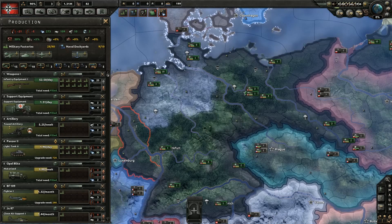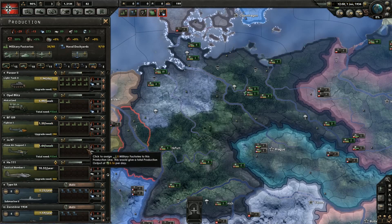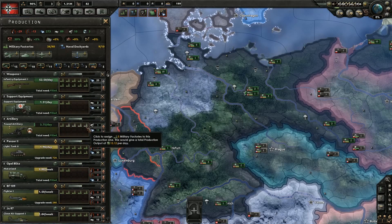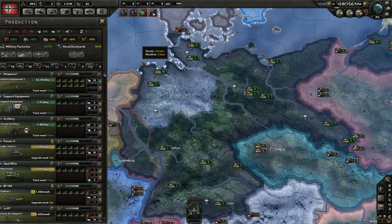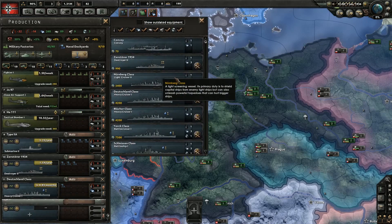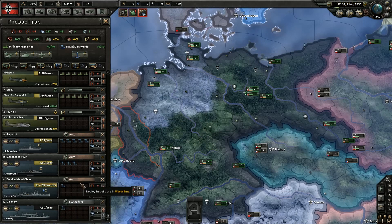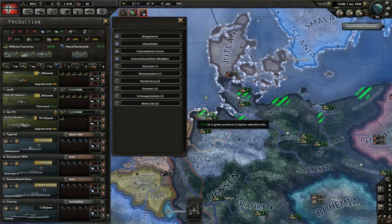Now we need panzers. I'm going to fill that up. Let's go ahead and fill the fighters up as well, and the close air support. Let's go like that and then like that — we may need some of that in there and there. Free dockyards — I don't see any reason to worry about production. So let's just do that. Let's build some convoys — we're going to go there and we're going to stockpile at Weser-Ems.